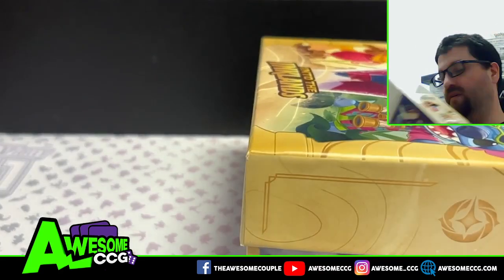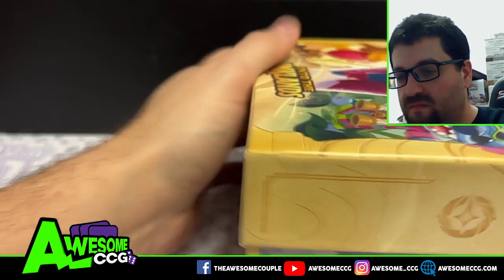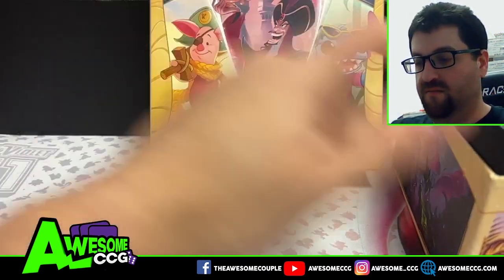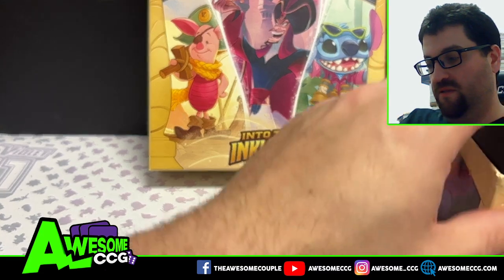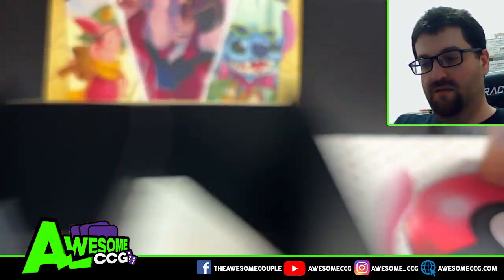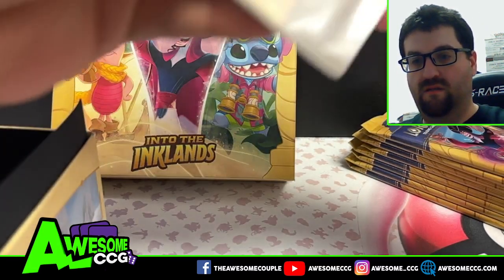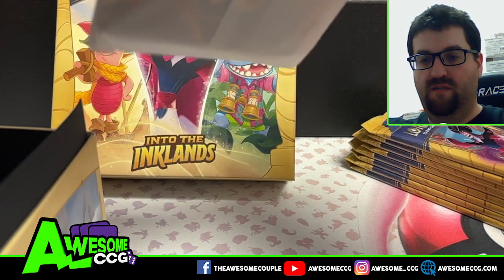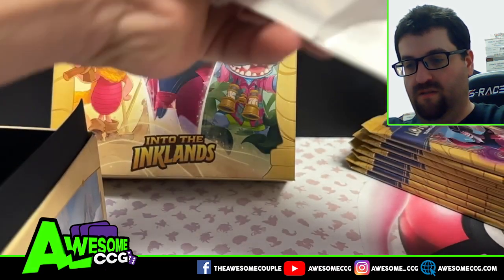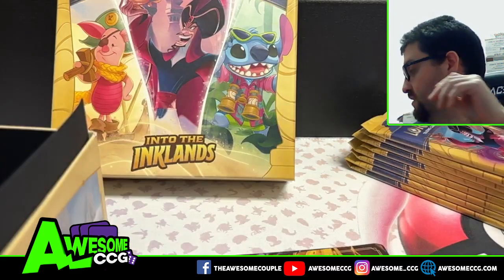Something different than previous Troves would give us. So we're going to put Apex open — we'll definitely open the Apex. We got ourselves these — I think these are dividers? Open the pack, figure it out. These are color dividers for your Trove.